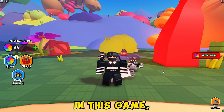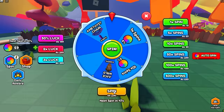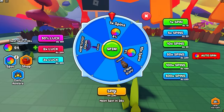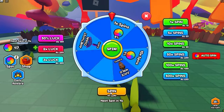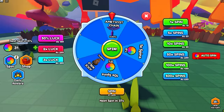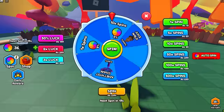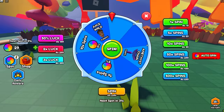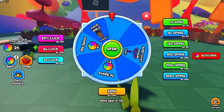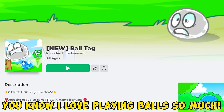Let's go find more free items. Join the Spin the Wheel for Free UGC. In this game you need to spin the wheel many times to have a chance to get the free item. Let's go spin the wheel now. You will get this purple necklace.